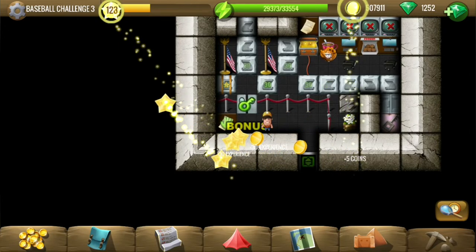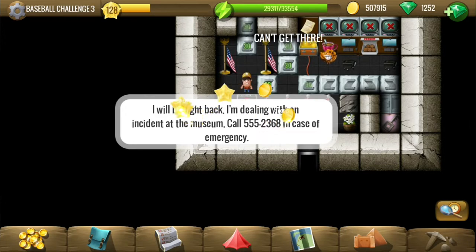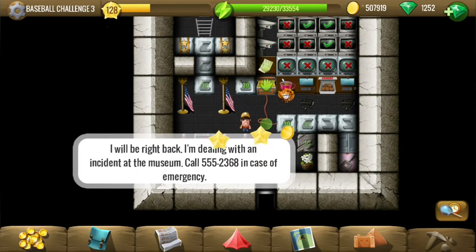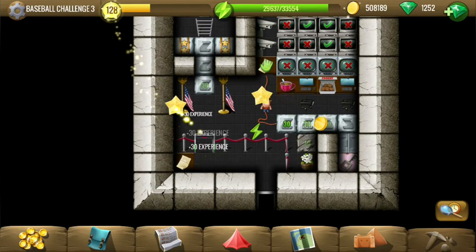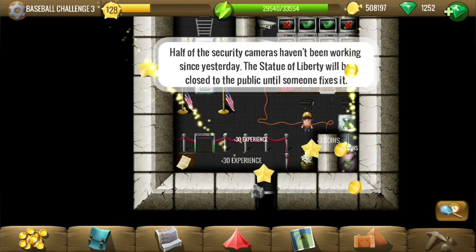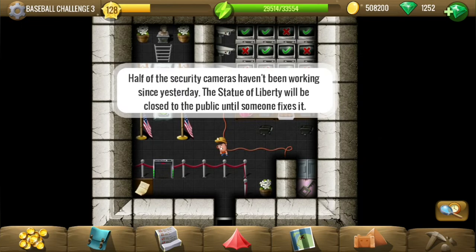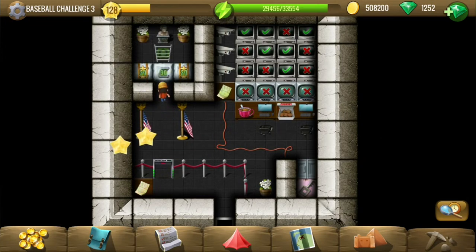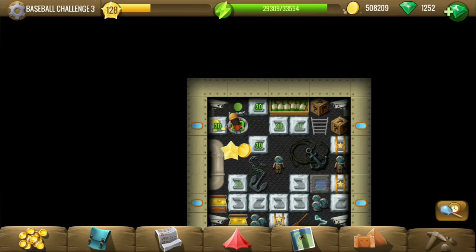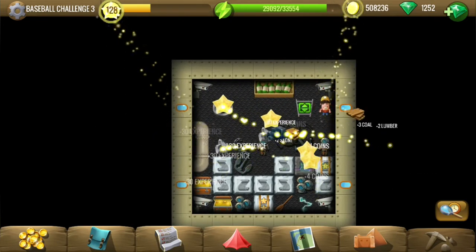Yes, looks like this is where we use the entrance card. The note here says 'stocks of museum' and we already visited the museum so we already have the access card. The Statue of Liberty is broken down and if we want to enter it we need to fix the security cameras.